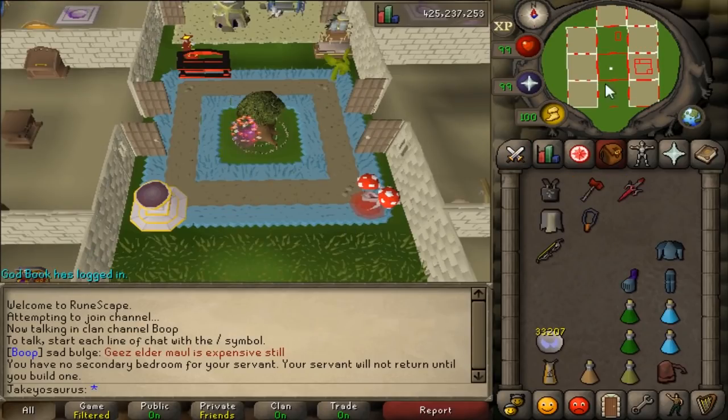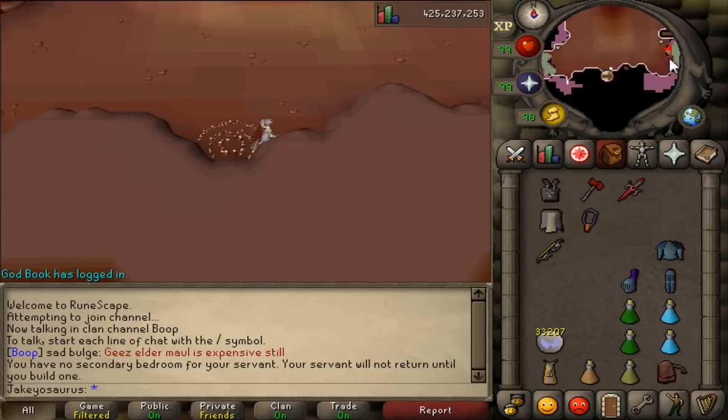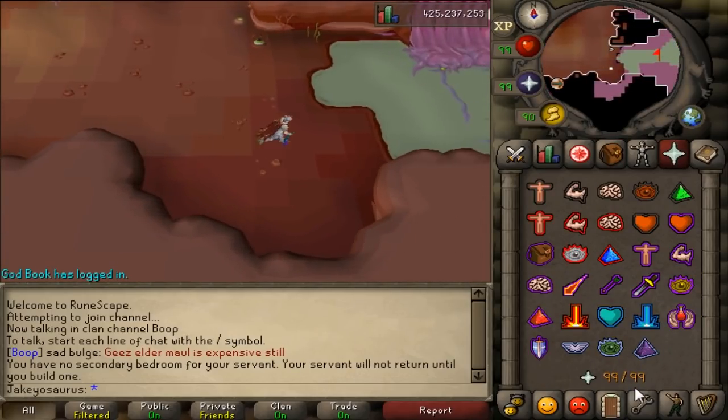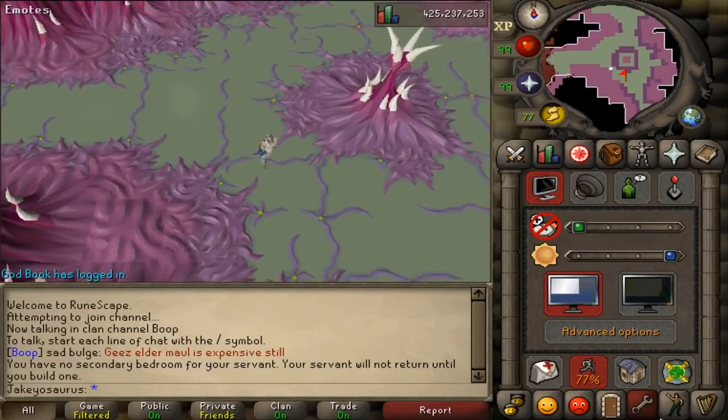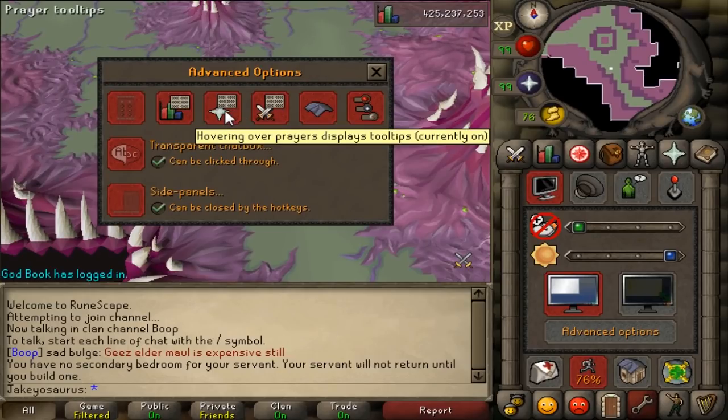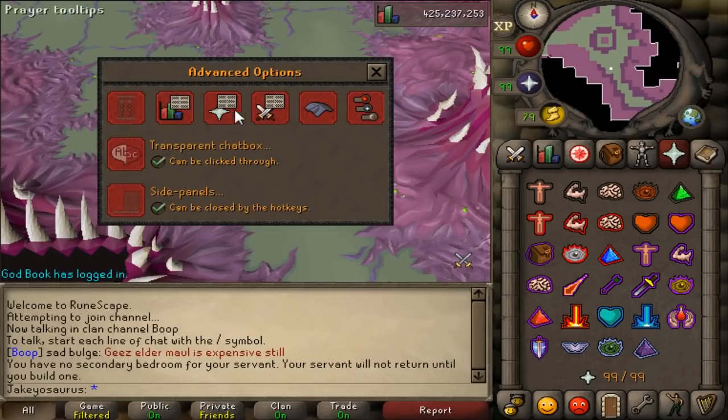Same thing with a war hammer. You might be thinking that's going to get in the way — same with the prayer tooltips, like when you're flicking prayers and they're getting in the way. Well, now you can turn them off. Go to the little spanner right here, then hit the advanced options button. Right there you've got tooltips — hovering over prayers displays tooltips, currently on. Let's turn it off. Magic.